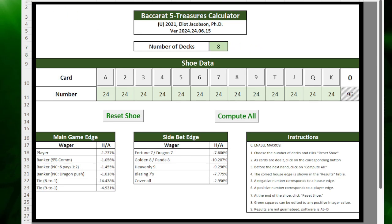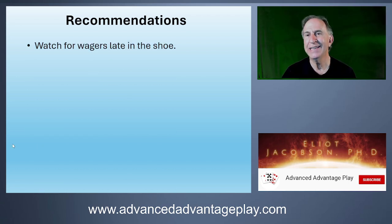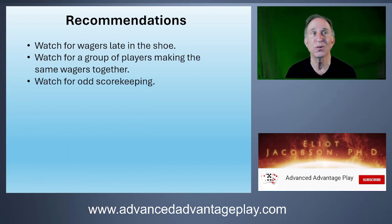I want to give you some recommendations for how to protect this particular collection of side bets. First, watch for wagers late in the shoe — this is classic card counting behavior and you're going to have more volatility towards the end of the shoe. Watch for a group of players making the same wagers together, which really indicates team play. Watch for odd scorekeeping — look at the score sheets and see if they're tracking cards in a way that translates into a count.